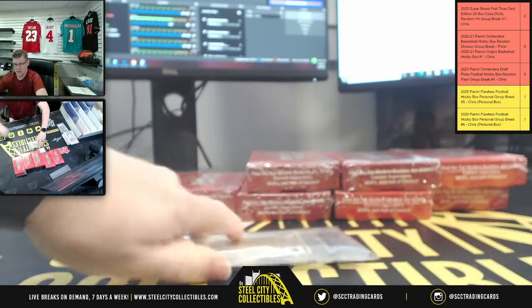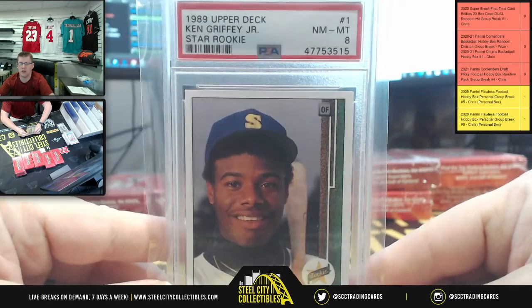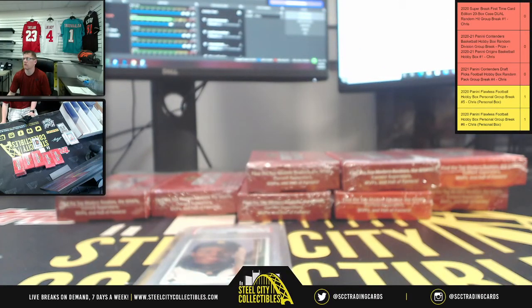Next up, we're going to have 1989 Ken Griffey Jr. Upper Deck Star Rookie, PSA Near Mint 8. The Kid — King Griffey Jr.